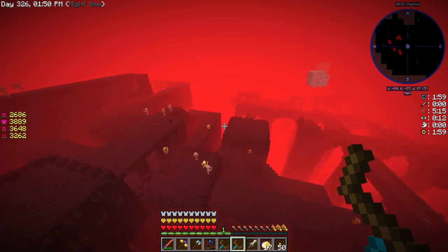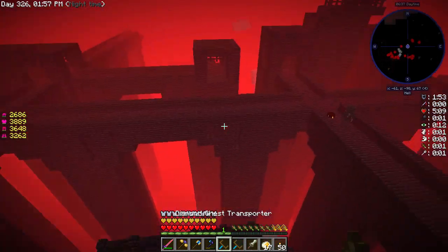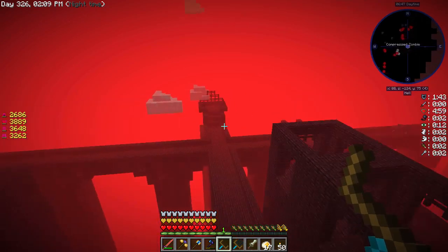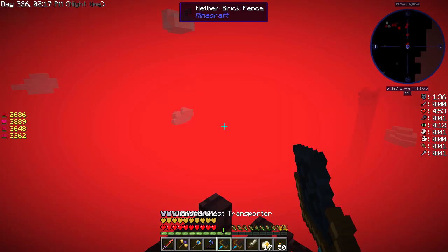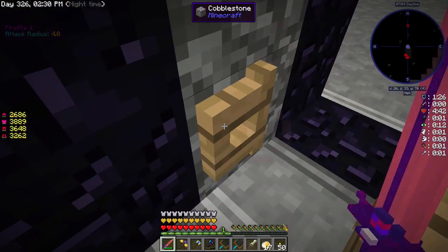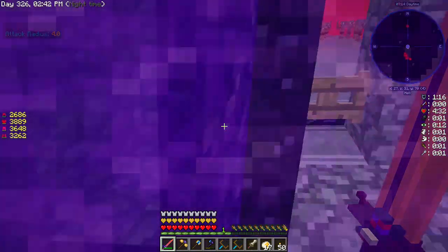Picking up the Blaze Spawners will give us some pretty bad effects. One - broke that one for something else. Here is a second one. Two. Now we head back to our portal. We have Slowness 3, Mining Fatigue, Hunger - lots of bad effects. I have a feeling the chest transporters are going to break once we place these down.